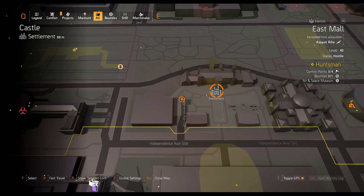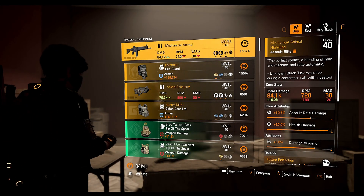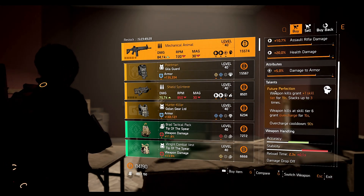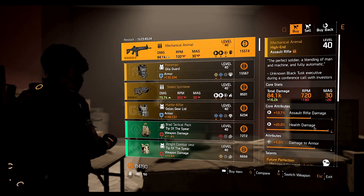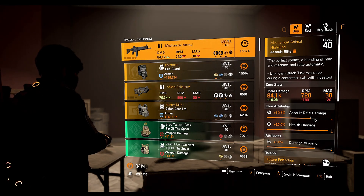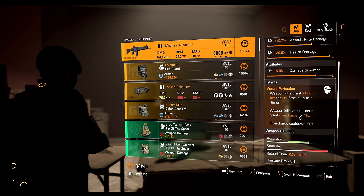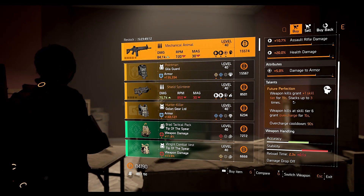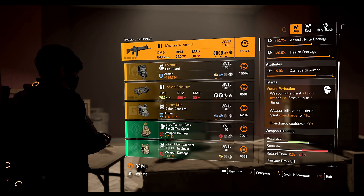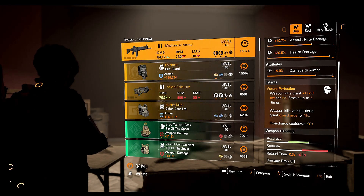The first named item we have here is the Mechanical Animal assault rifle, which comes with the Future Perfection talent. We have 5% damage to armor, 20% health damage, and 10.7% assault rifle damage — pretty decent stats. You can change the damage to armor to damage to target out of cover. This weapon can be used in different situations; for example, if you have a bunch of NPCs and you're using a skill build that already has six skill tiers, you can kill one NPC with this weapon and overcharge your skills.